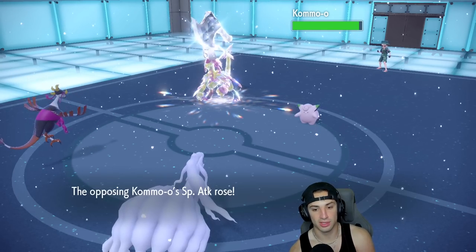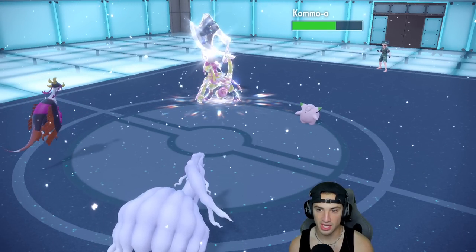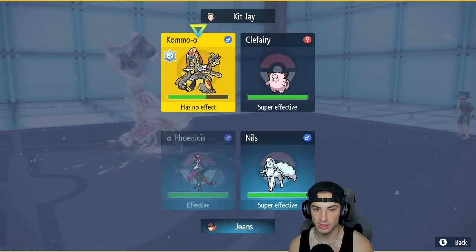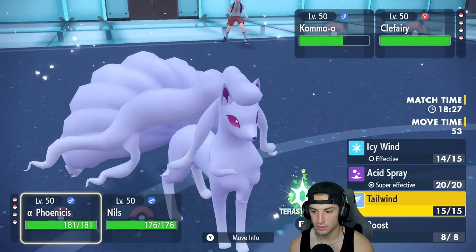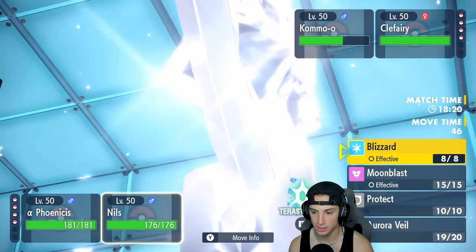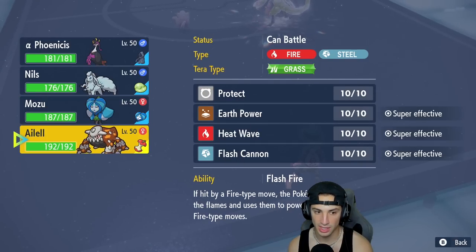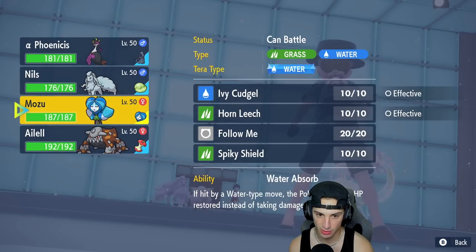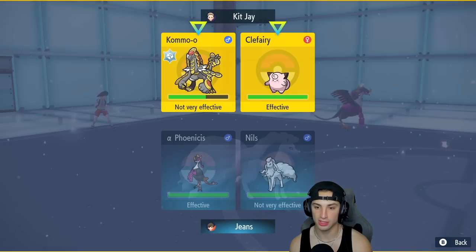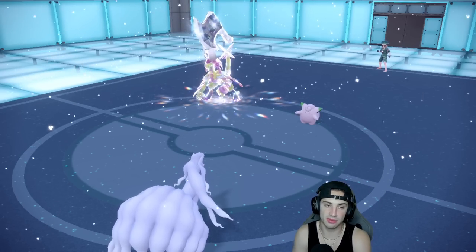Kommo-o gets all its stat boosts from Clangor Soulblaze. From here I'm just spamming Icy Wind until we land some toxics. I don't think we get a toxic on it though given its typing. I'm just going to Acid Spray and spam Blizzards. I might swap Fezandipiti out and go into Heatran — it could have a fighting move which is a bit scary, but we have Aurora Veil so we'll be more bulky.